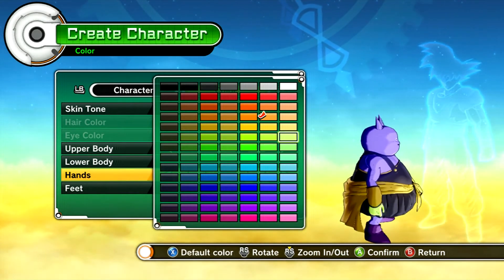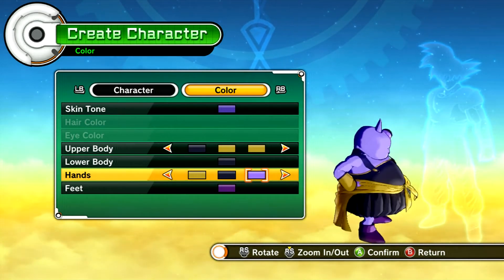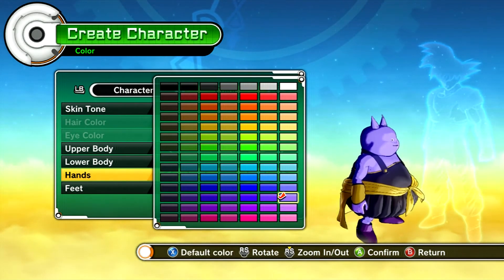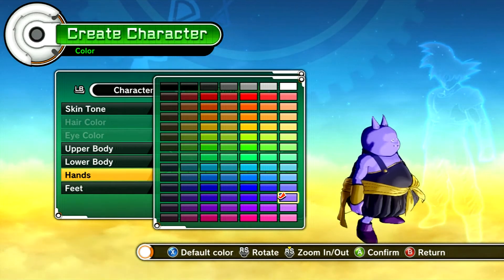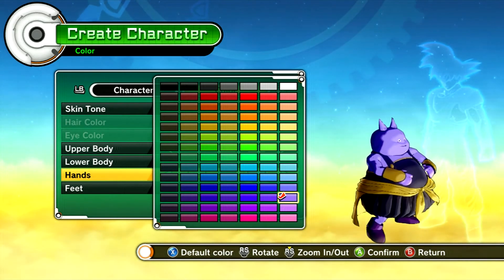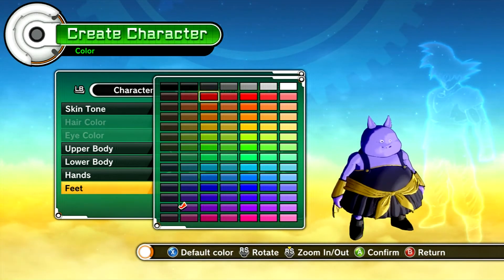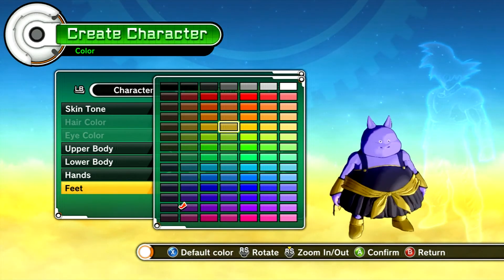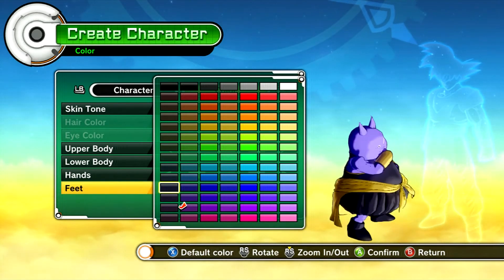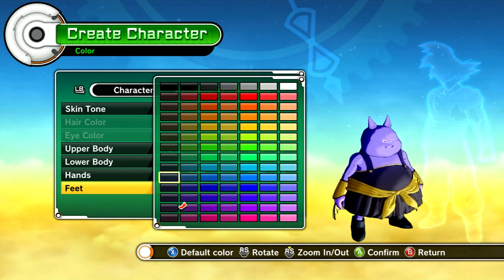For the hands, I want them to kind of match the body color, so go to the hands at the very end, click it, go to the bottom right, then go up from pink up to the purple to match the body. For the feet, we'll do the color of the pants.